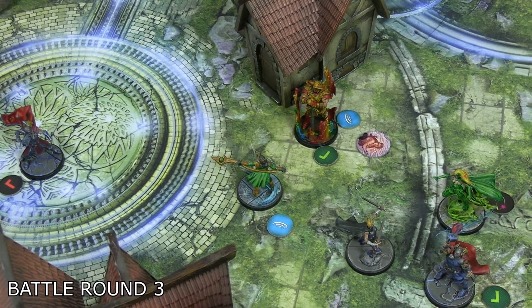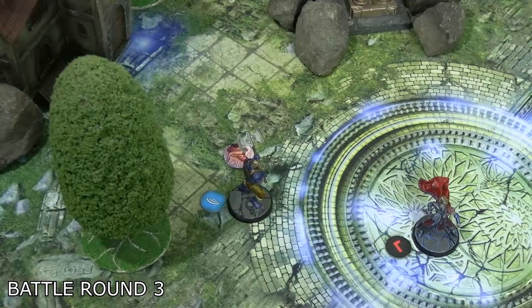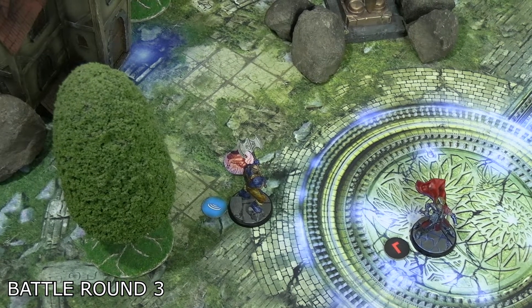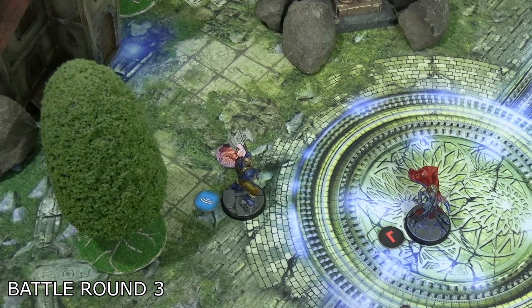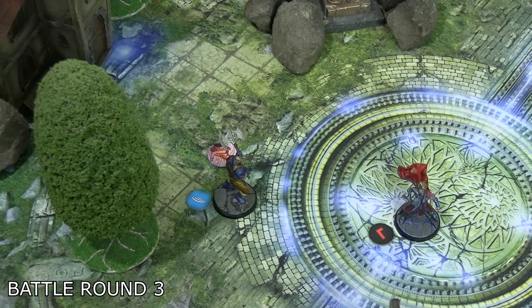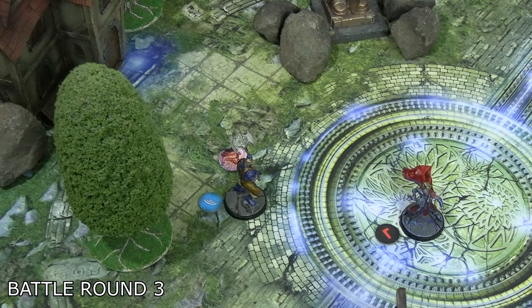Scourge activated to end the villainous Asgardians' turn. In order to maintain the point lead he moved up slightly, staying within one of the witness. He's not going to get a chance to do anything else unfortunately.